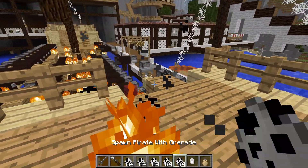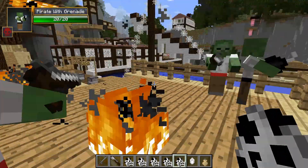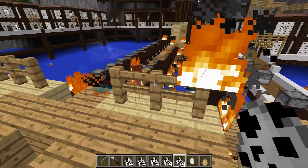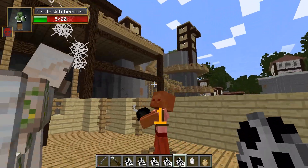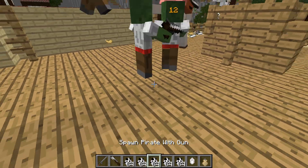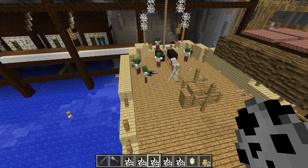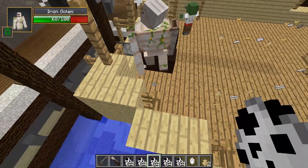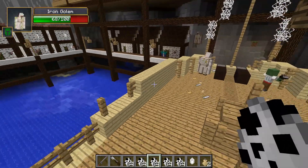The final mob is the grenade pirate. He's carrying a grenade and will throw it at you without hesitation — he's savage, probably the most aggressive of all the mobs. I set some pirate mobs loose on my ship against an iron golem and they actually used their guns, which was incredible. They're dropping a lot of loot too. These pirates are a real threat if you encounter them on a ship.